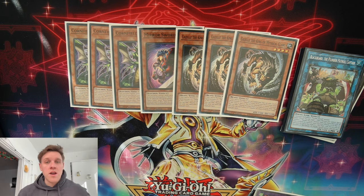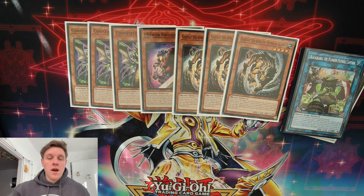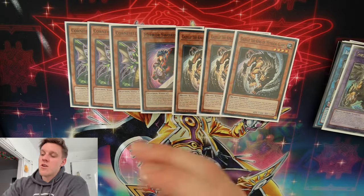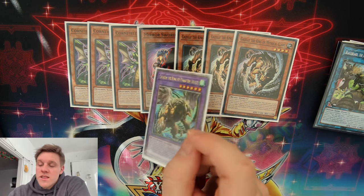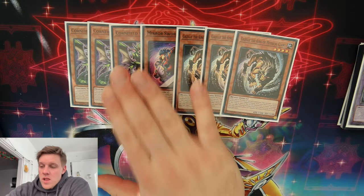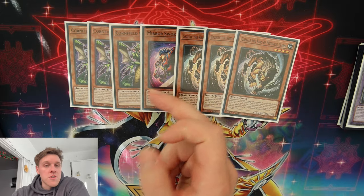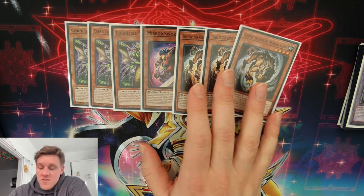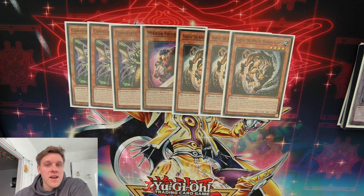One Mirror Sword Knight is in here, but it is not our normal summon. If we open only Cornfield, we're discarding to search Gazelle — we are not searching Mirror Sword Knight for the summon effect. The only reason Mirror Sword Knight is here is to search it with Gazelle after fusing, then use it as discard cost for your Plunder plays to get it in the graveyard as a negate with Chimera on board. If we get ashed on Mirror Sword Knight, we have no shot — we have no normal summon left and four Plunder combo piece cards in hand.